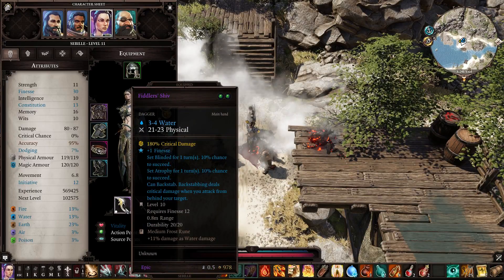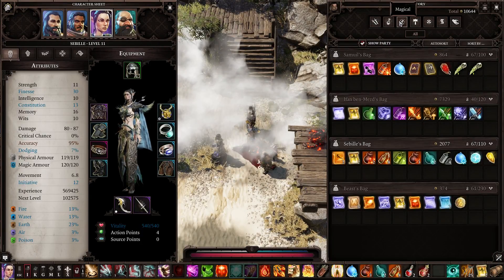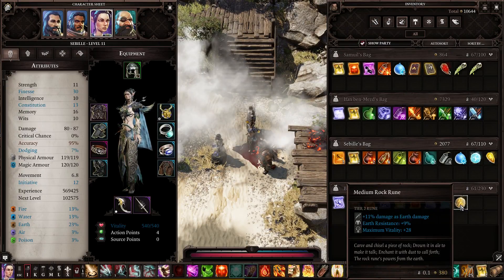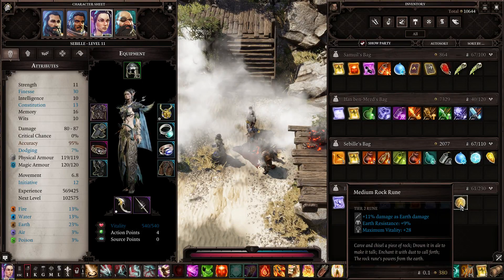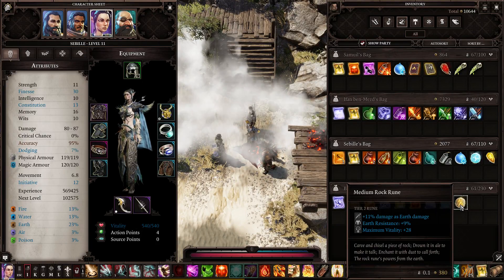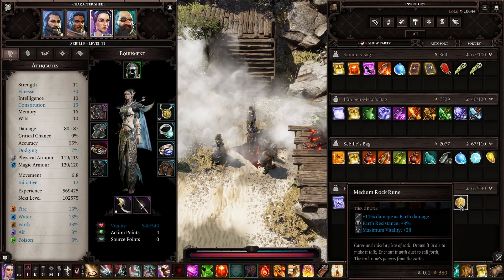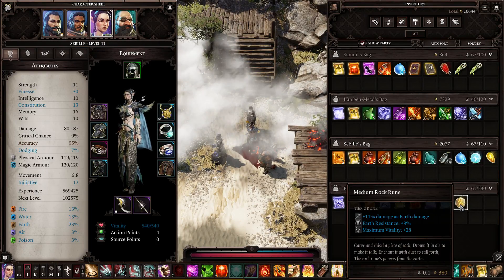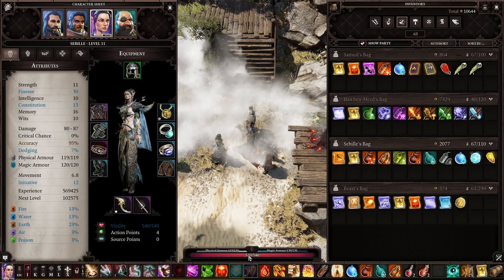There's the finesse dagger as you can see. You can also enhance gear with runes. The rune in a weapon adds 11% earth damage, earth resistance if slotted in armor, and maximum vitality if slotted in a neck piece. Vitality is 540, which is your health.